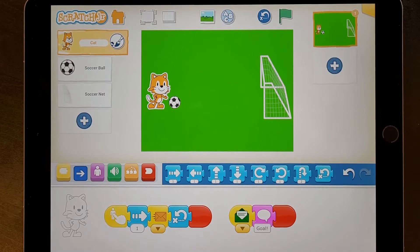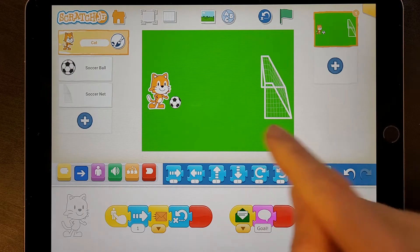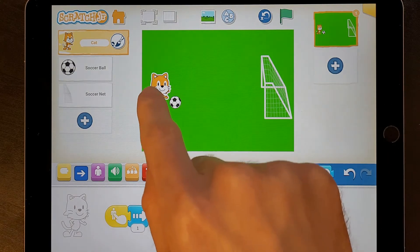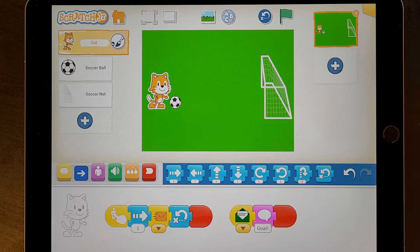Hi! Welcome back to Codasaurus Club. Hopefully you're here because you want to add a goalkeeper into your football kicking game that you made with us last time. If you remember, we set it up so that the cat kicks the ball into the goal. But it's an open goal, so he can score quite easily. What we'd like to do is add a goalkeeper to make it a bit more tricky. So let's do that now.